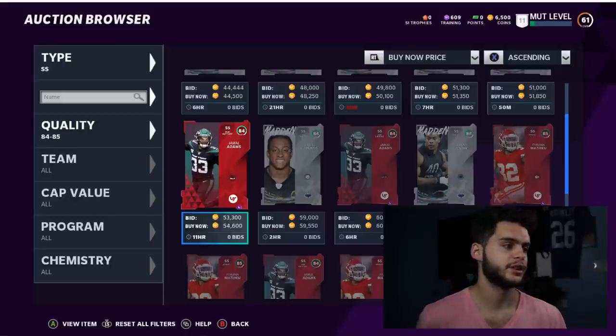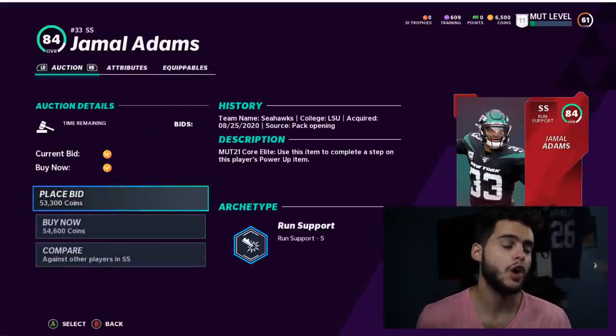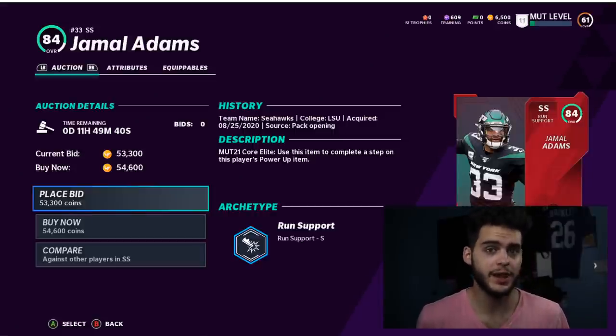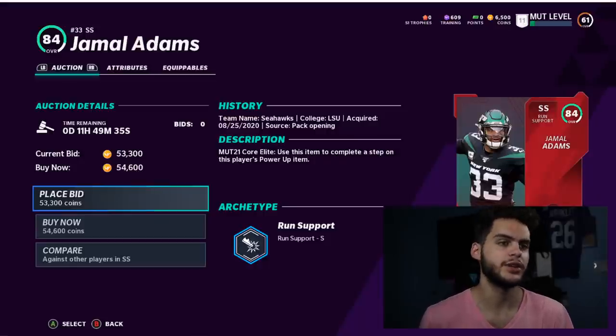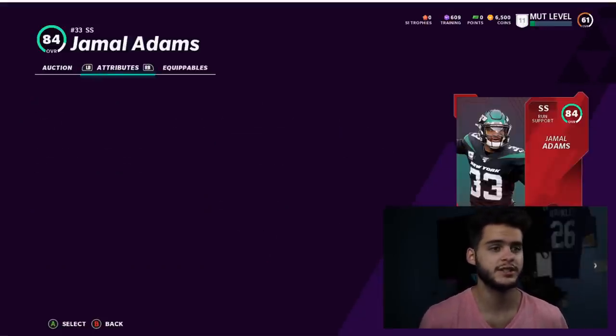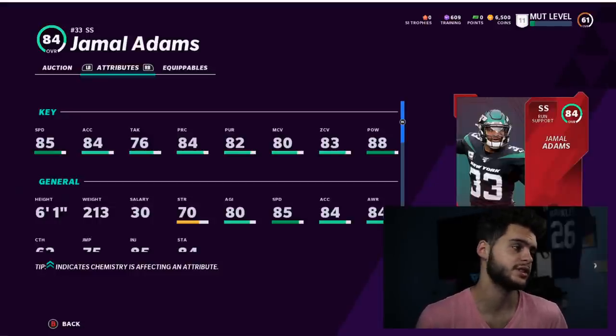Number nine is Jamal Adams, now on the Seattle Seahawks. He's always one of the best cards to power up for multiple reasons. First, his card is always a lower overall but super underrated stat-wise. Second, he's a hybrid prototype safety, which means he can do pretty much everything — you can play him at safety, linebacker, or down in the flat, and he's going to be good at it. On the Seahawks this year he'll probably get more attention for cards.